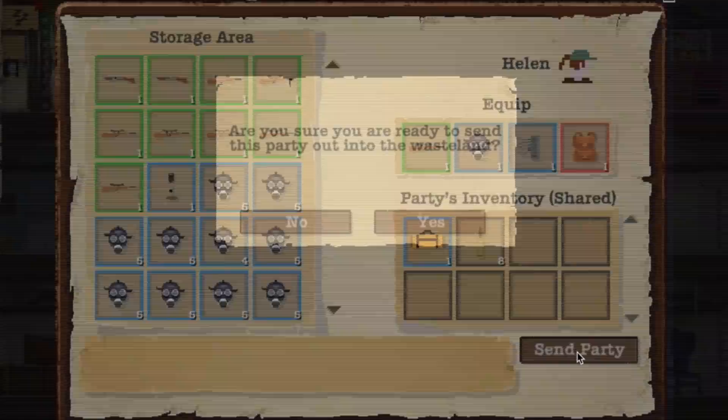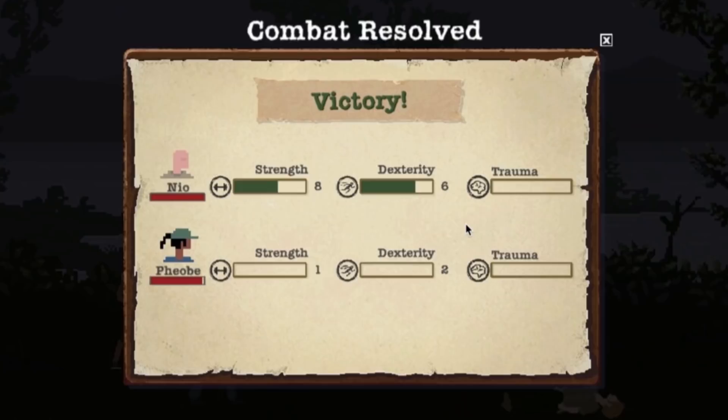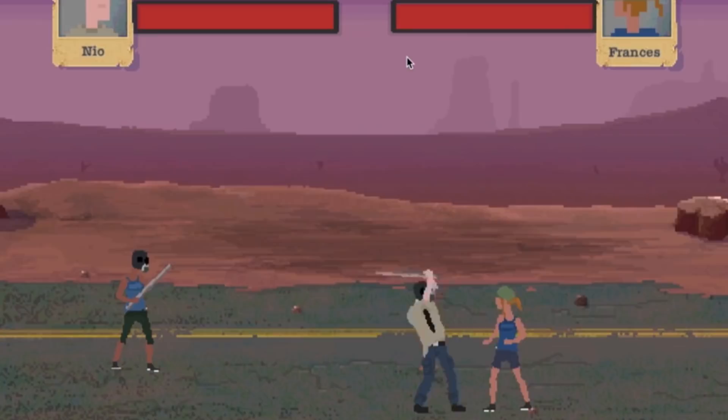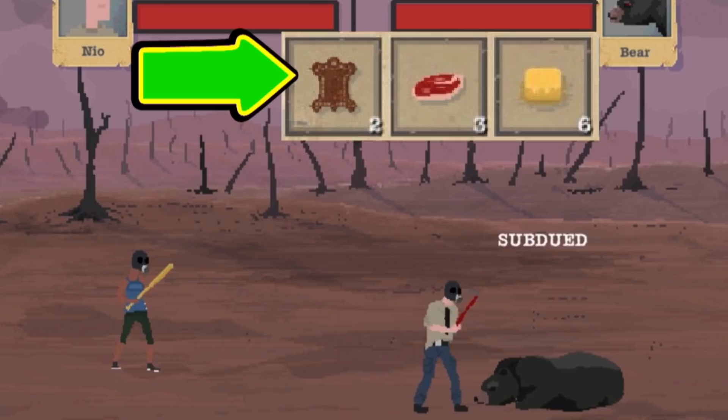Whenever you go out, always select bully if you have the choice, then subdue. Subdue is normally a one-shot fight ender and you get to take all their stuff without the trauma of killing. No trading — just take that expensive stuff. Even the animals can be subdued. Cool thing is you get meat and leather from them — I guess they carry it around in their pockets.